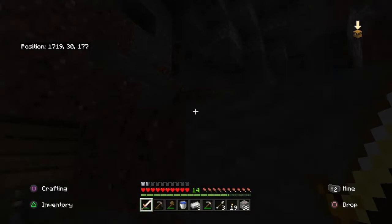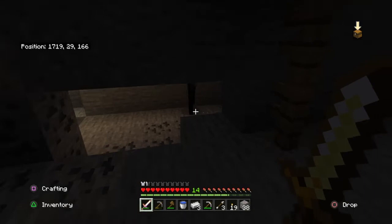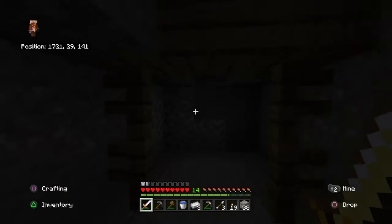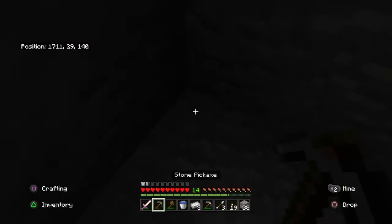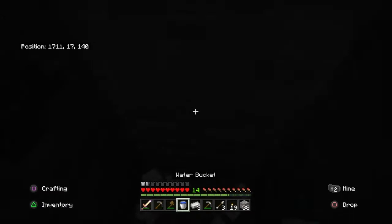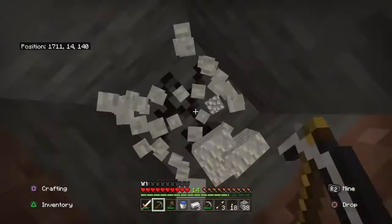Hopefully I can find like a chest or something. Is that an enderman? I'm just gonna accept that. Okay, I'm gonna get down now. You can see at the top I've got my position — the second number is the Y coordinate. So if I just keep digging down and place a torch every now and again, let me get down to level 11.